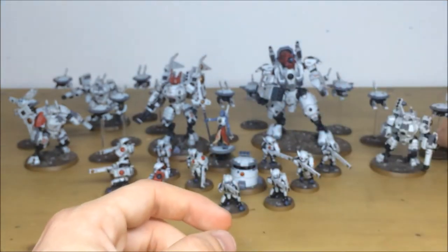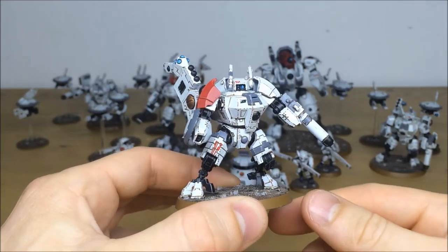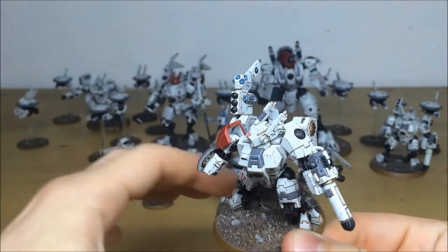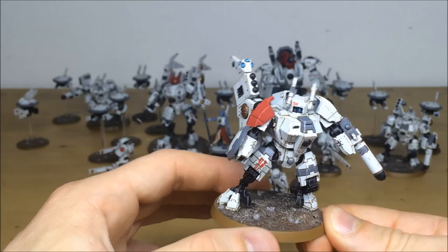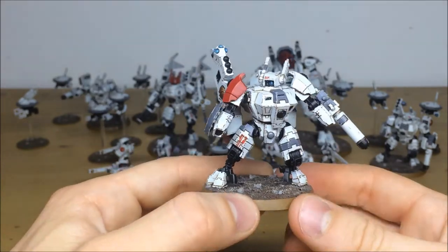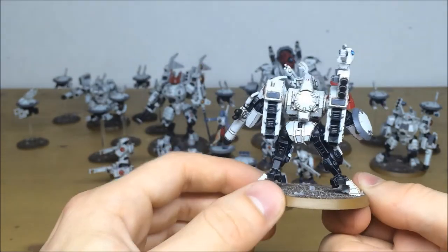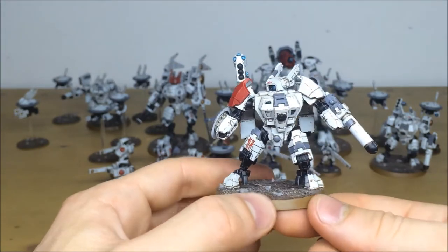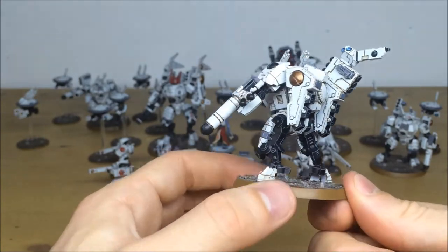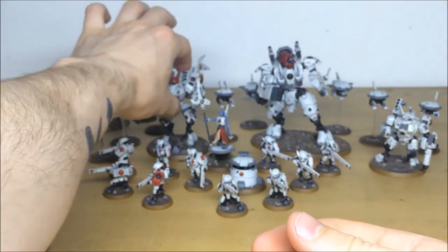Here's another one of the crisis team — the squad leader. All the lenses are picked out, even on the scanner at the top, and the missile launcher has the same gem or lens picked out as well. Really nice dynamic pose — it looks like he's charging forward, leaping forward in a commanding fashion, as you'd expect from the squad leader. Love the new crisis kit; it's very flexible pose-wise. You can see all the crisp edge highlighting and battle damage throughout.